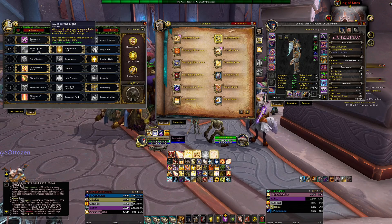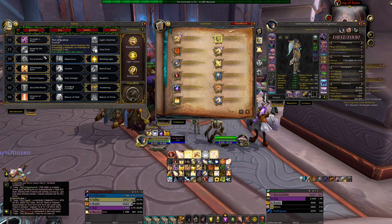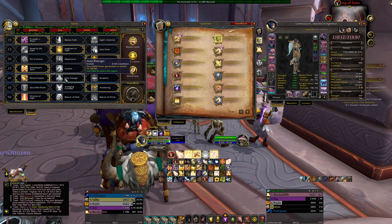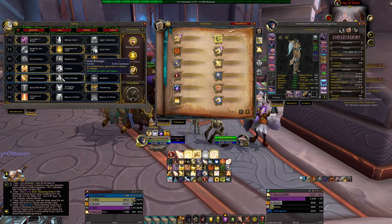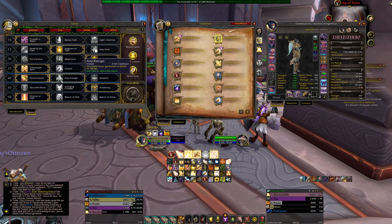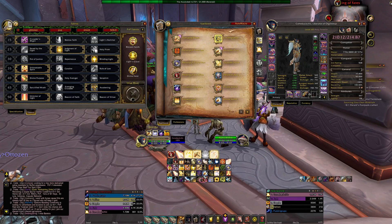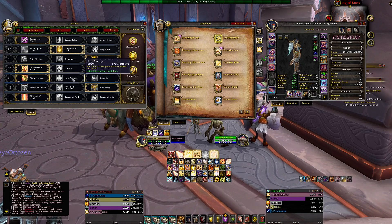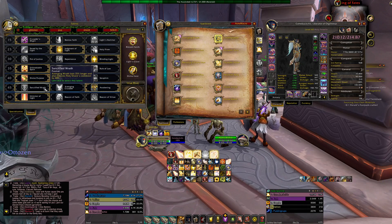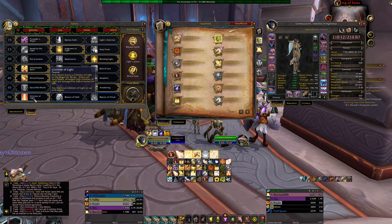For PvP I would run Sanctified Wrath, Bestow of Fate, and Savior of Light. I'd also use Holy Avenger because you can pop it in PvP — cast Holy Shock, and hit someone with Shield of the Righteous, which actually hits really hard. It gives you a burst window where you can actually burst somebody down.